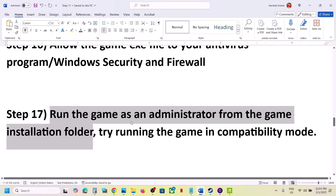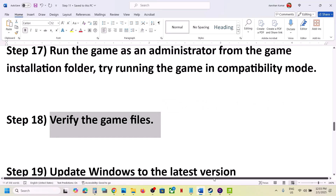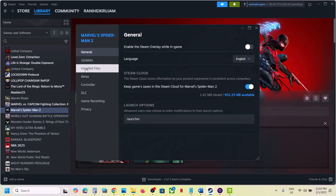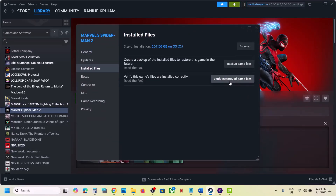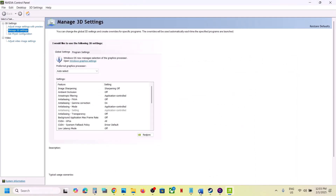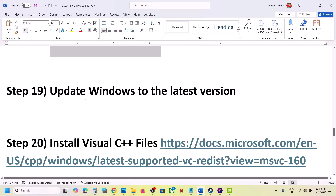The next step is to verify the game files. Go to Steam, right-click the game, select Properties, go to the Installed Files tab, and click 'Verify Integrity of Game Files.' Once verification is 100% complete, launch the game and check.